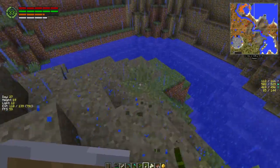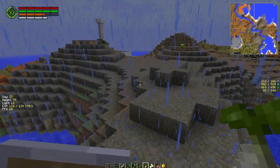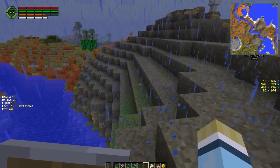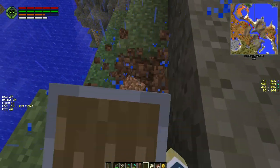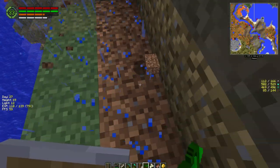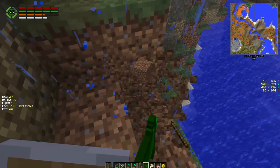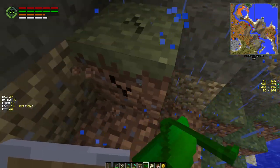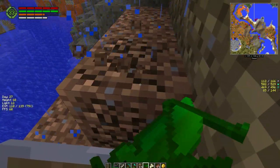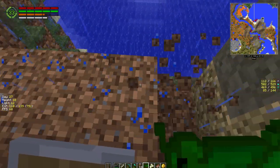We do have a mob under our base and I've been hearing it now. I don't know whether it's pathing up to us or what, but it's getting close. We're going to have to go down there and face it - dig under the base, find out where it is, if there's a cave system down there, and just get rid of it or light it up. Can't have people down there because they'll tunnel into the base.